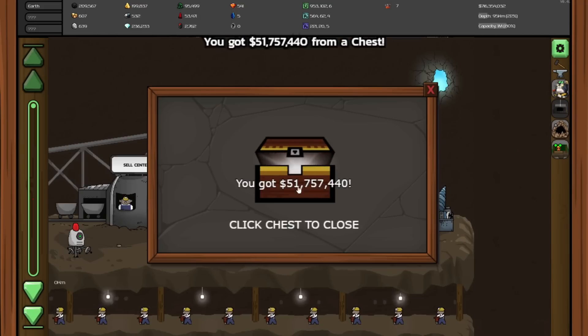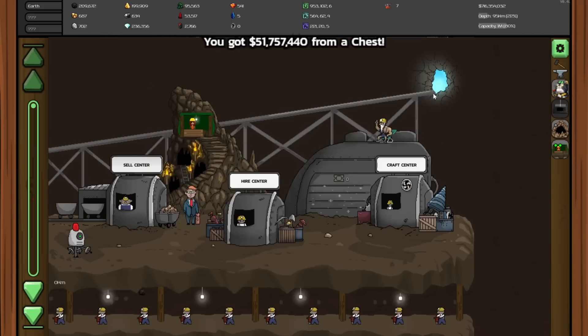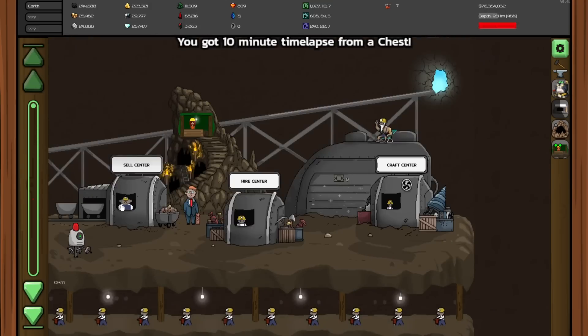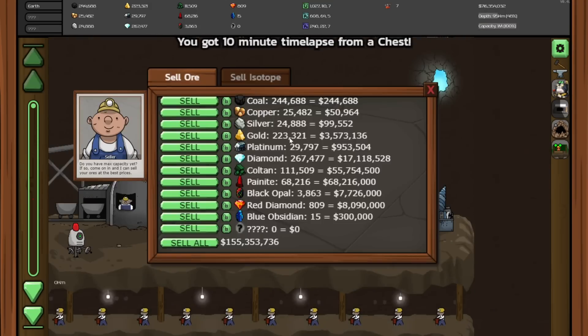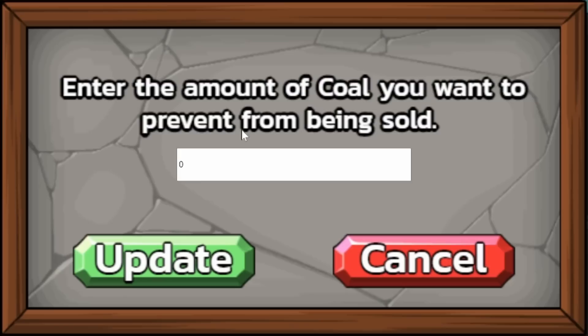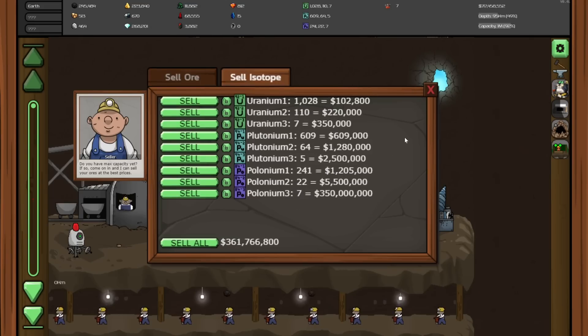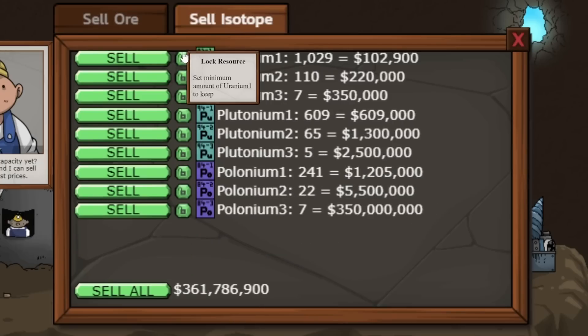And now we can open the chest — for even more money. We almost got the entire purchase back. And then this little chest gives us a 10-minute time lapse, so we have to sell some more things. But that is getting us closer to the gold that we need, so that's always good. And I want to keep the coal on lock for 500,000, because we need that for an upgrade.